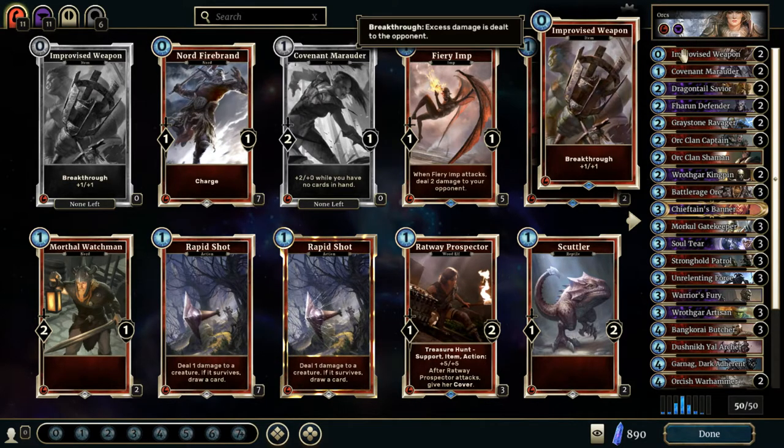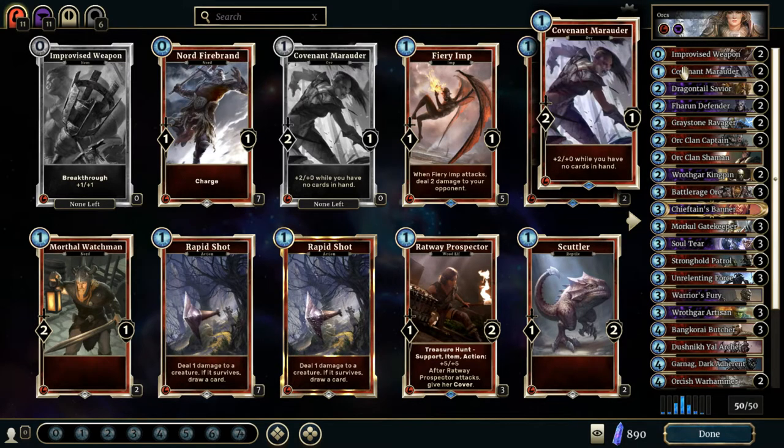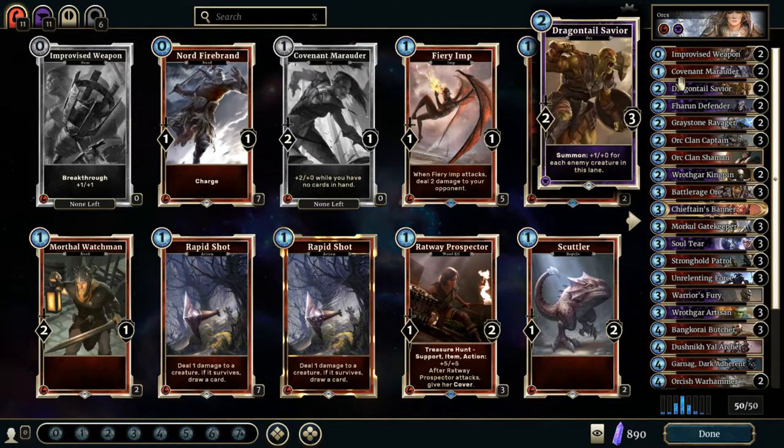First up, we have a couple of Improvised Weapons — 1/1 with Breakthrough. Really, really nice, especially for the big attacking creatures; you want to get that Breakthrough damage. Covenant Marauder gives plus 2 while you have no cards in hand — 2 attack, 1 defense for a one-cost card is pretty nice. Dragontail Savior: summon gives plus 1 for each enemy creature in this lane. Really nice — can bring it back around if you have a bunch of enemies in the lane, especially if you give him Breakthrough.